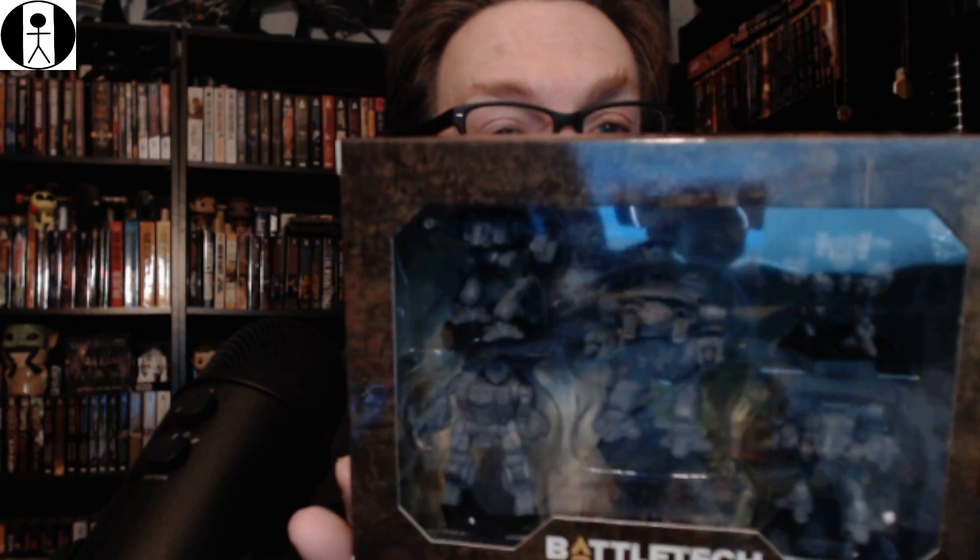Clan Command Star. Clan commanders lead from the front, orchestrating the chaos of the battlefield like a game of chess, even as they pilot the deadliest omnimechs and personally crush your enemies. Unleash the Command Star on your enemies. Contents are the Dire Wolf, Summoner, Stormcrow, Mist Lynx, and Shadowcat omnimechs. No assembly required, along with five MechWarrior pilot cards and five Alpha Strike cards, perfect for Battletech and Alpha Strike action.